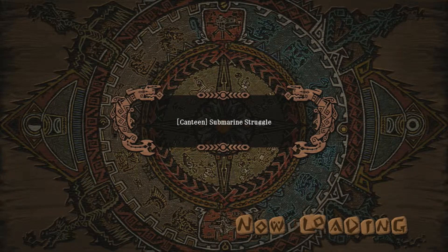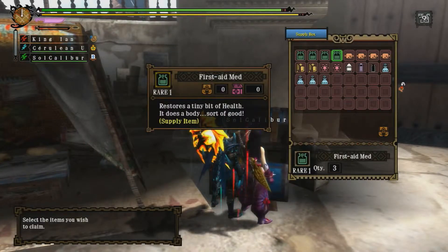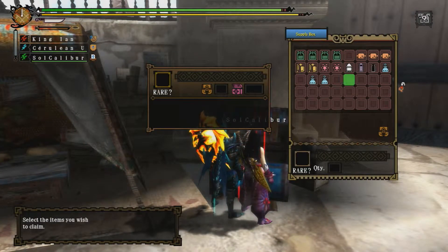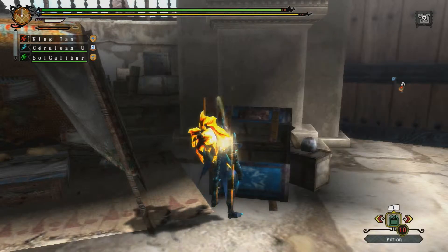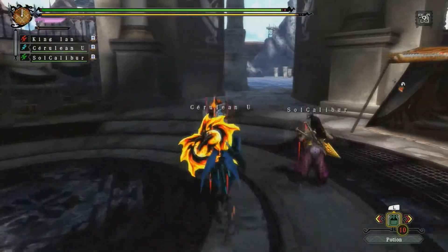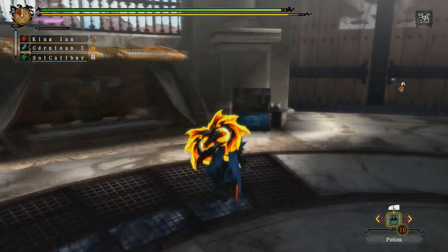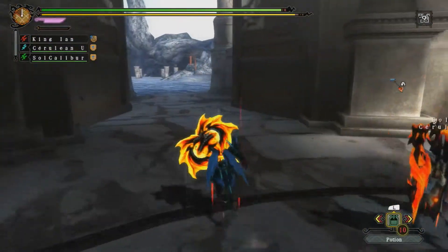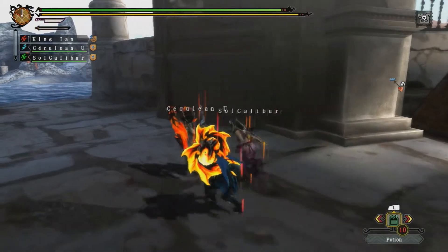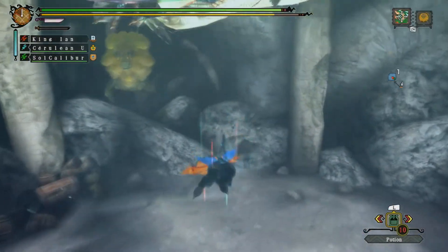Hey, what's up! We're doing the canteen quest, the submarine struggle. We're gonna try to get rid of the green plesioth and the royal ludroth. Am I gonna take flash aid med or not? Yep, take it. Run around, wait for them. Okay, lock and load, get some more — get one more, yeah, one more. And now let's go. Oh my goodness, yep, they'll both be here.